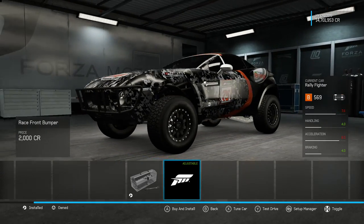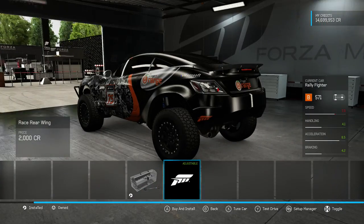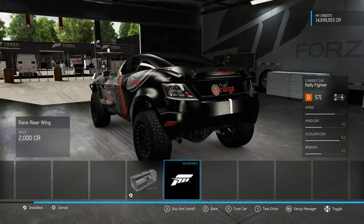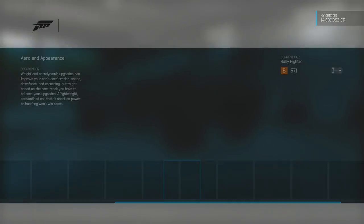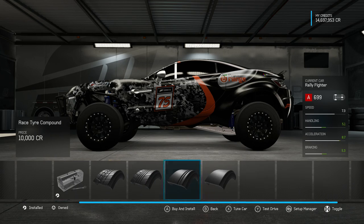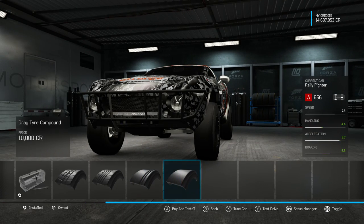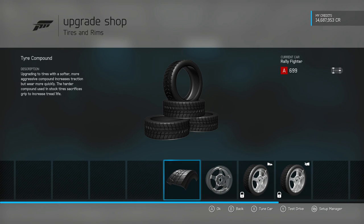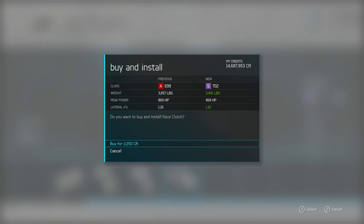The adjustable downforce provided from a bumper guard - yes, we will need that. We're going to need all the help we can get turning this thing around corners. I was hoping for a crazy wing on the back but no crazy wings on the Rally Fighter. Much like with the other raid vehicle - the Rage Charger - we're going to put on some racing tires that look completely wrong, but we need them. There's no option to upgrade tire widths.